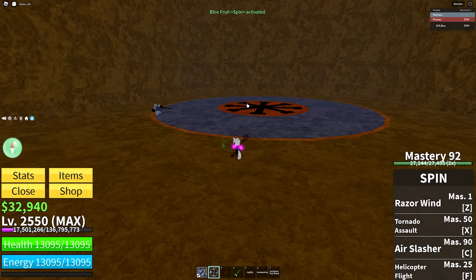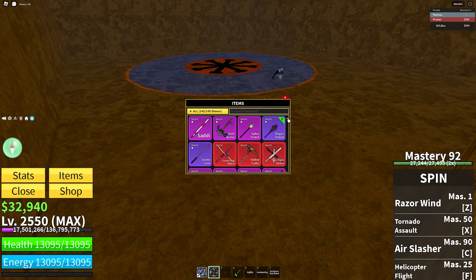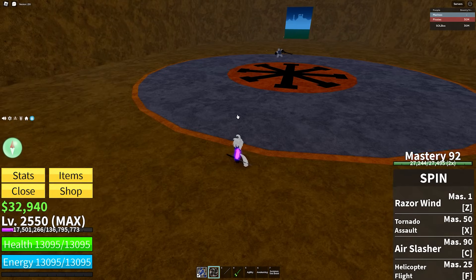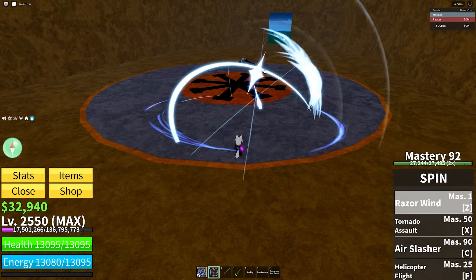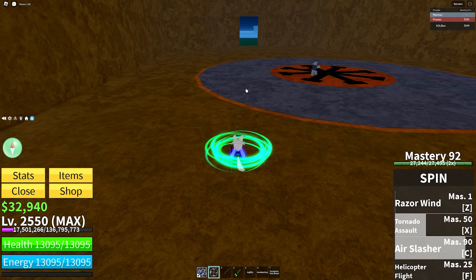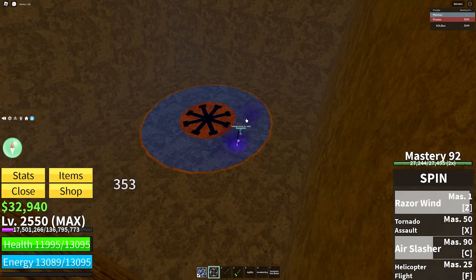Next fruit is Spin. Again, Spin — what are you doing? What is wrong with you that you're using Spin? For this I'm going to say Dragon Trident or Gravity Cane, because you need something that brings them close enough. A lot of the Spin moves are in place or short range, so with the Gravity Cane you can easily drag them back to go straight into your moves.